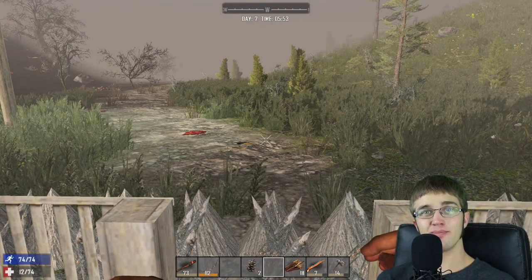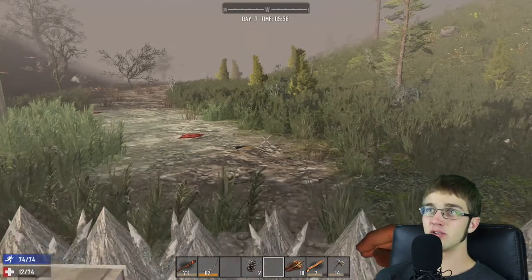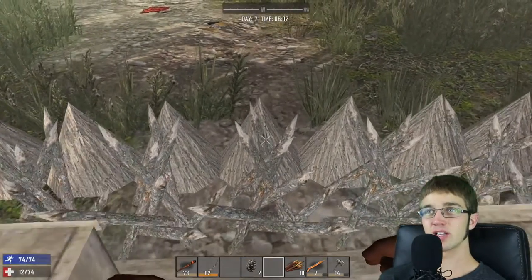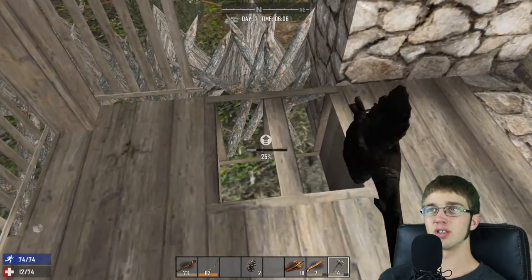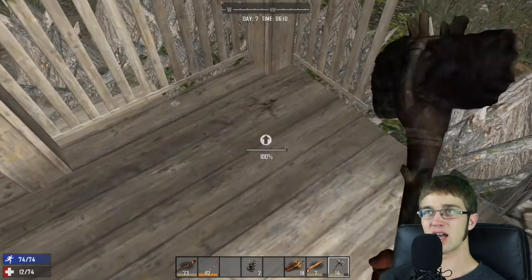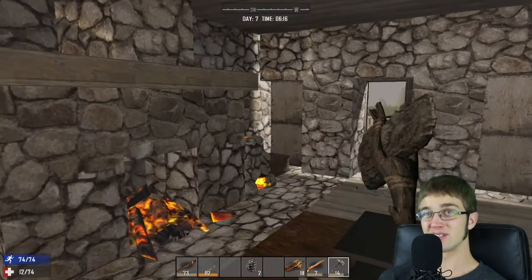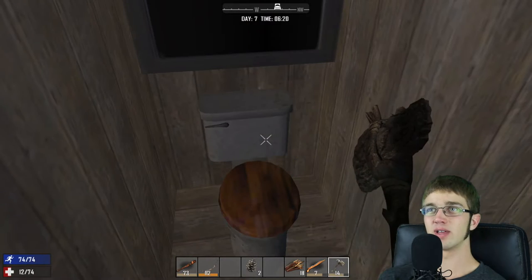Hello, this is Frontline here and welcome back to another episode of 7 Days to Die. In the last episode, we were able to implement these spikes right here, and I learned that yes, you actually can die on these things. So we need to figure out a solution that makes it so we're able to get past these spikes without dying, yet zombies won't be able to come through. The only way I can think of is secret passageways, and we're going to attempt to do that in this episode.